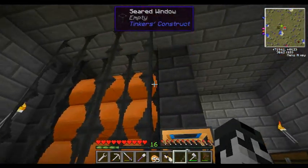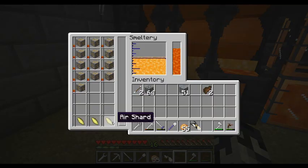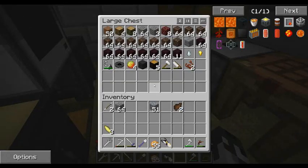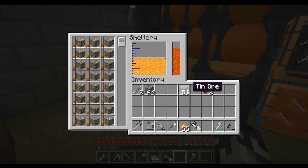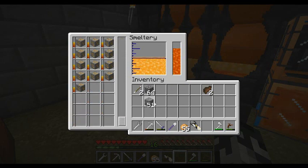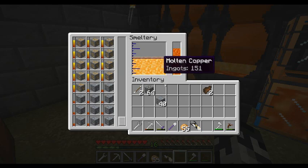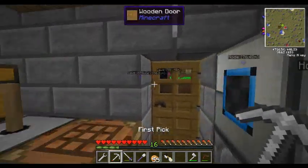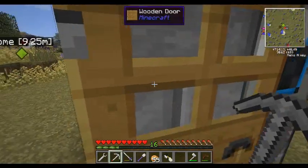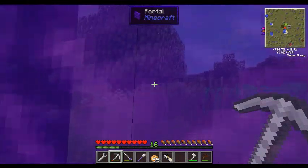Our copper's done — gonna throw some in there. We do want a few pieces of bronze. So we'll do that and now we'll have some bronze. And we have our other portal gun. I guess I'll give you guys another tour real quick — just let me turn into bat mode and hop in the nether portal, and away we go.